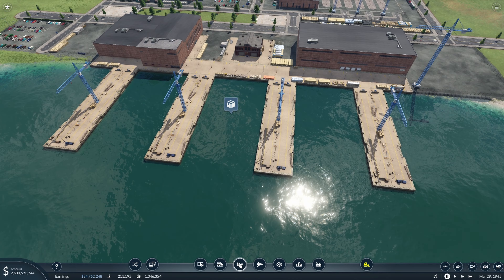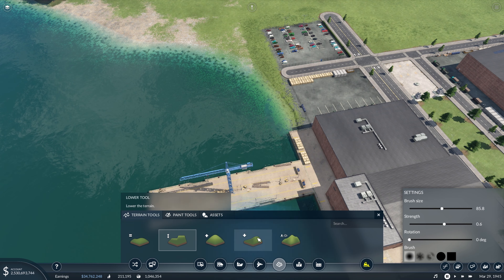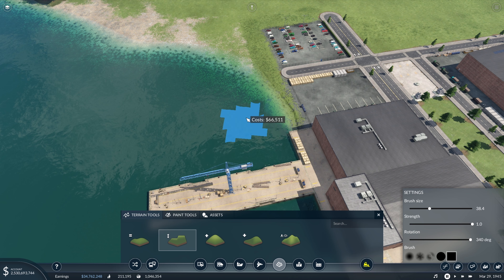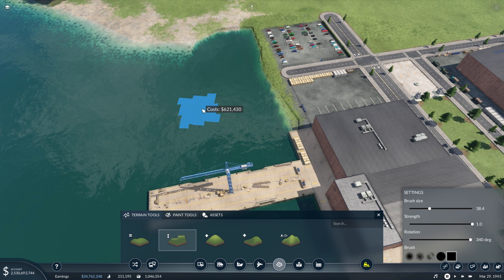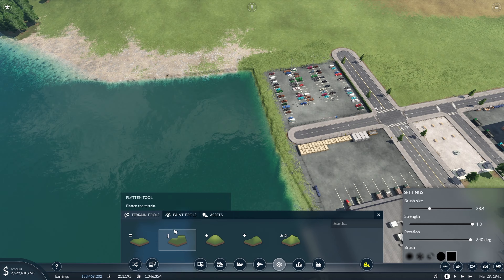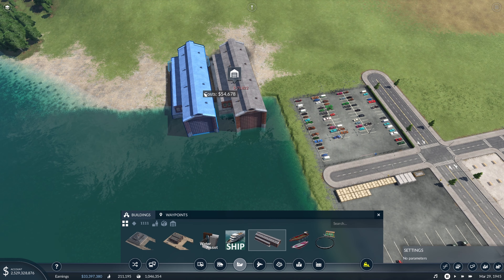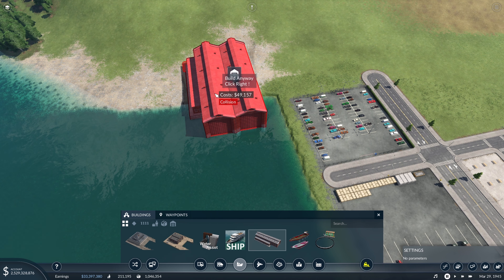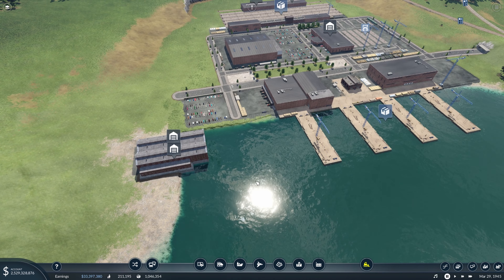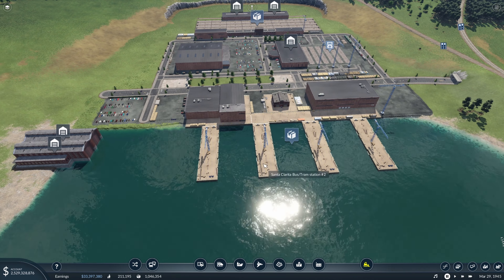One thing we don't have in this area is a shipyard, so let's quickly build one. We'll continue leveling out this area and have a nice spot around here where we can fit the shipyard and have all the ships come out. I think two like that looks pretty decent, and maybe later we'll design this a bit more to fit in with the rest of the cargo hub.